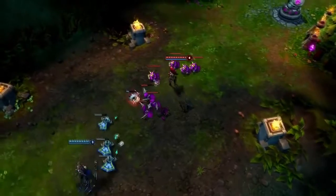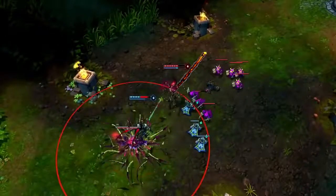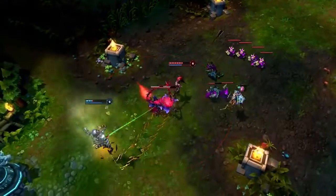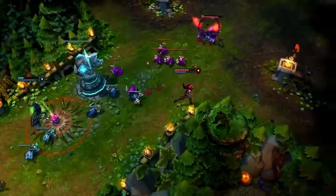At level 6, Zyra's burst is phenomenal. Grasping Roots into Deadly Bloom deals incredible damage and holds him in place for the knockup from Stranglethorns. If Victor hadn't flashed, or if Zyra had summoned Thorn Spitters instead, it was an easy kill.